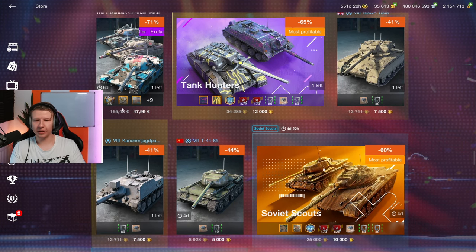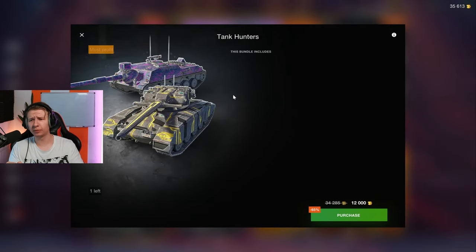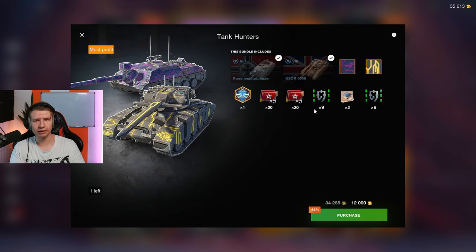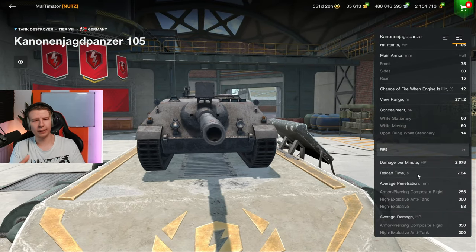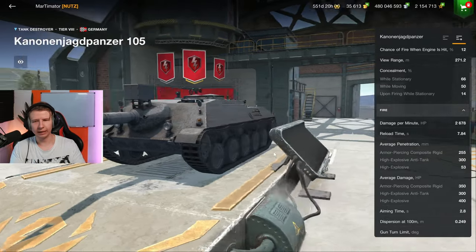Then we have the Tank Hunters, one of which I'll play later. I'm going to have a look at the G-Saur now. 12,000 gold for these two is hilariously overpriced — 10k is the maximum I would accept. The Coloniac Panzer is a camping tank: you cannot play this thing frontline and expect to live for longer than a minute unless you're extremely skilled.